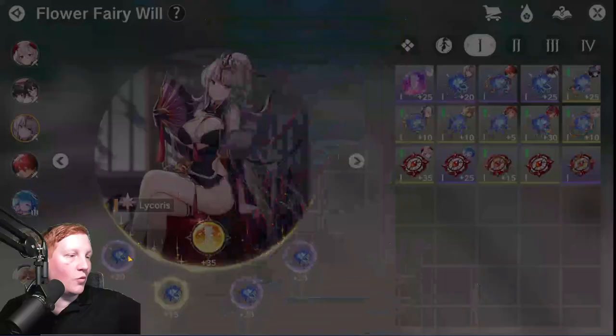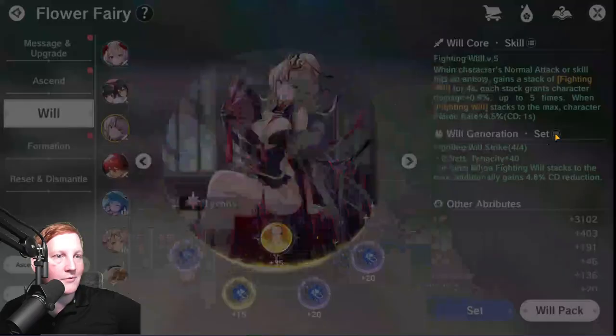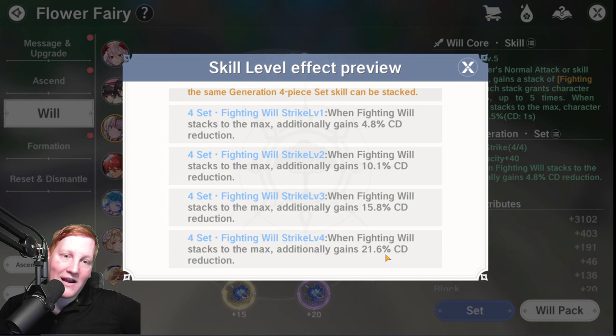When Fighting Will stacks to the max, you additionally gain 4.8% cooldown reduction. Once you have it maxed out, it'll be roughly 22% cooldown reduction. Armor and Judge both have one or two low-cooldown skills, but also one or two high-power, high-cooldown skills. When you reduce those by roughly 22%, you are dealing damage way earlier than your opponent would expect.